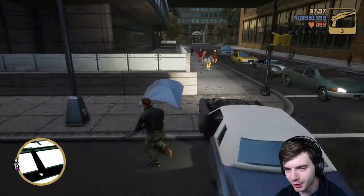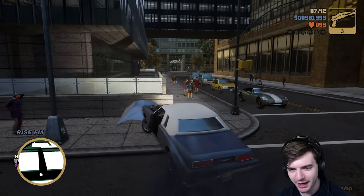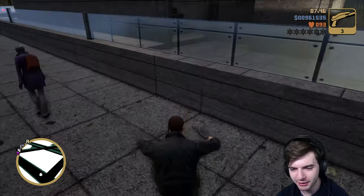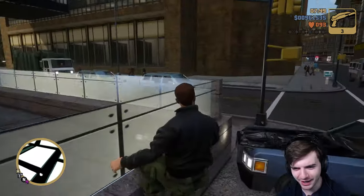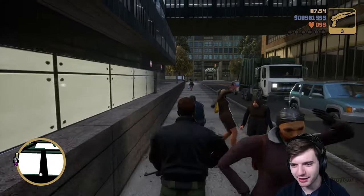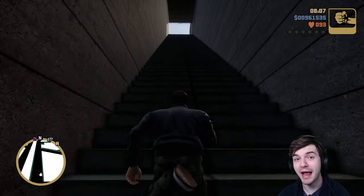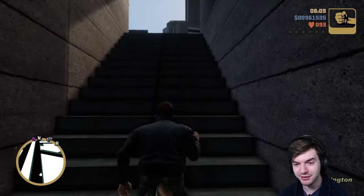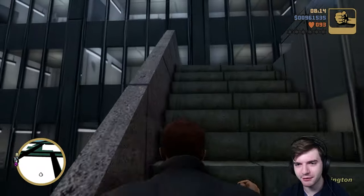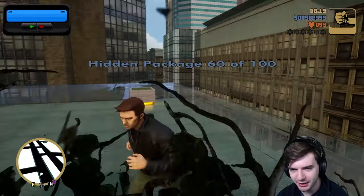Now that we're done with that one, we're going to go back over here to this little parking garage area. Instead of making life easy by driving around, I'm just going to jump up here. No, that's not quite what I had in mind. You know what? You've lost your jumping privileges for the day. Okay, now that I've gotten around, we're going to go up these stairs — up all the different staircases. Oh, there's a rampage — I'll have to remember that's here for later. And right here is our package.